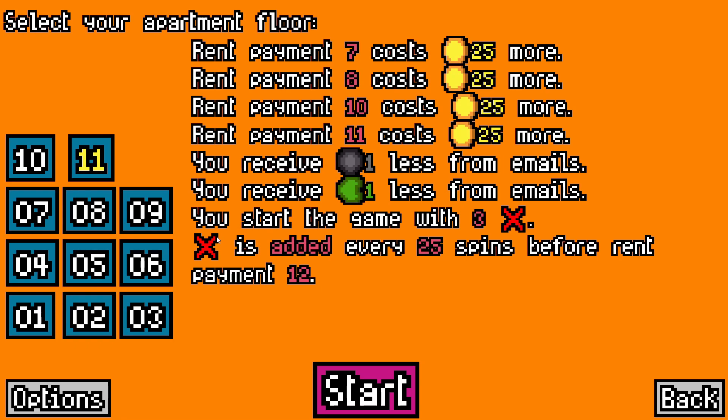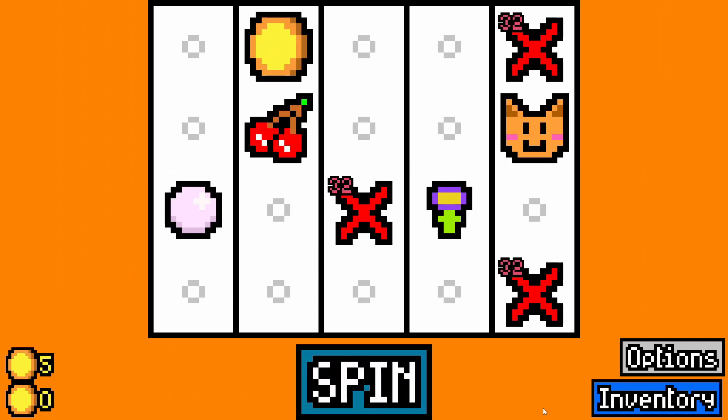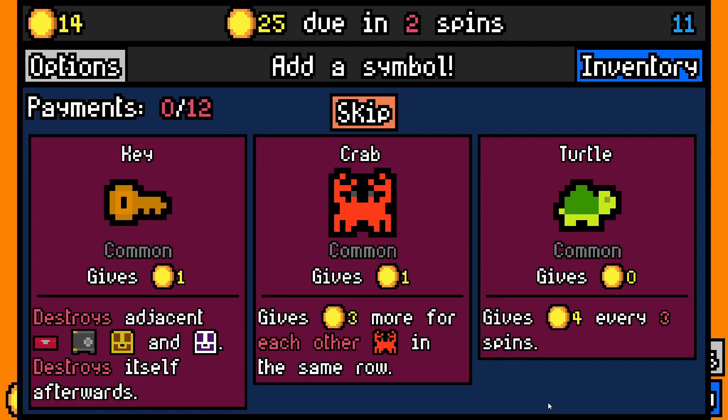We start the game with three duds, which is a bit of a killer, and we get a dud added every 25 spins before Rent Payment 12. What I'm going to do here is actively avoid the cat synergies, because there are a lot of them and they tend to break the game.